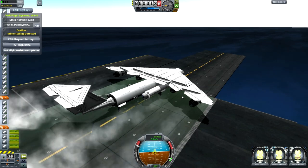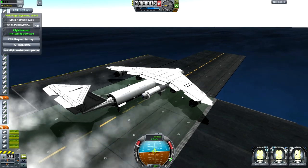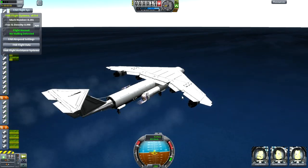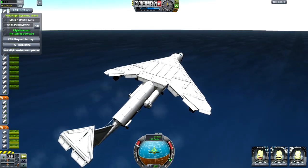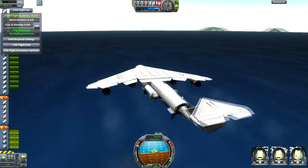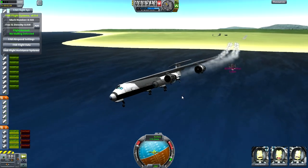Firing those braking boosters, bringing ourselves onto the deck - we hold on to them until our speed reaches zero and then ditch them. Brakes on, throttle up the engines; once we reach maximum thrust we let off the engines and turn off the brakes, use the launch engines, and when we drop off the end we fire the nose lift engines. Look at that - an excellent takeoff! And with that wonderful takeoff, my job here is done. I'm Scott Manley - fly safe.